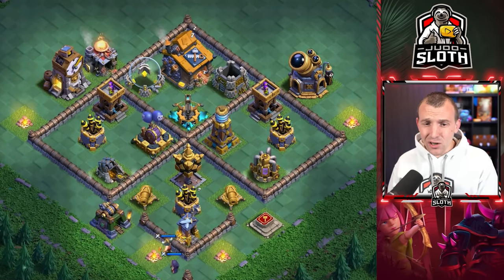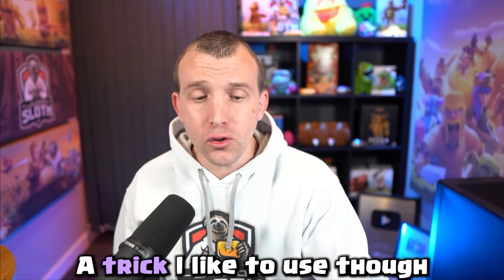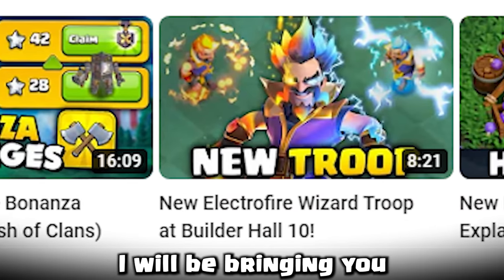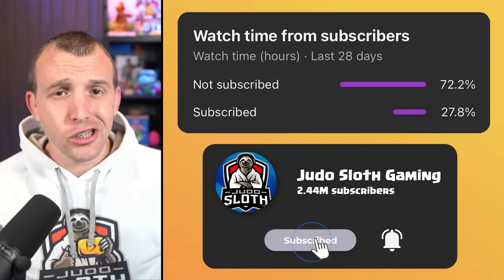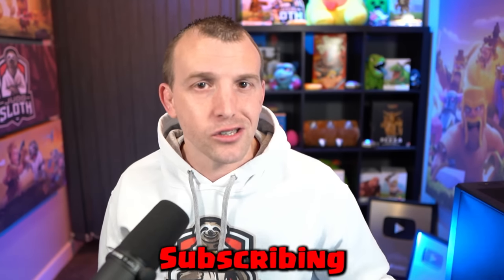It doesn't look like there's anything we can snipe with the Electro Fire Wizards. A trick I like to use, though, is Giants to tank. I will be bringing you a lot more guide videos for Builder Base, and we only have a small percentage of viewers subscribed to the channel, so if you'd like to see those, I would recommend subscribing.